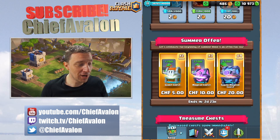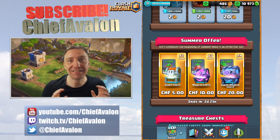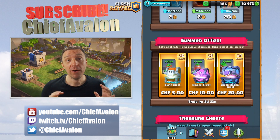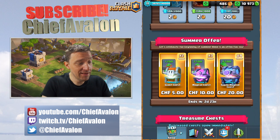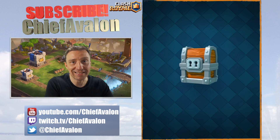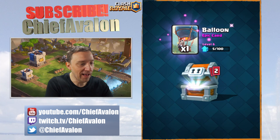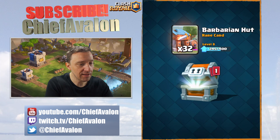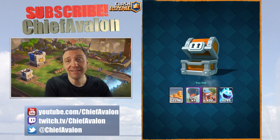I have this special offer in the shop: a giant chest with double value, a magical chest with triple value, and a super magical chest with four times value. I'm gonna buy and open them all. First, the giant chest - gold, the balloon, hog rider, high spirit. That's it for the giant chest.